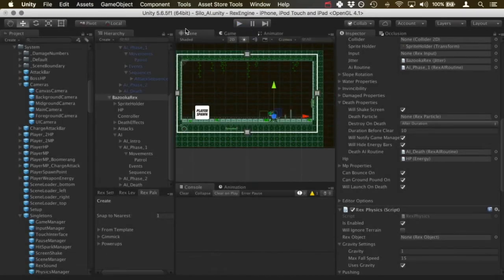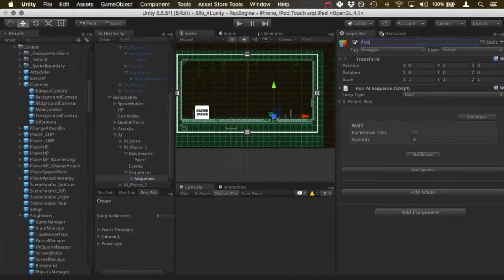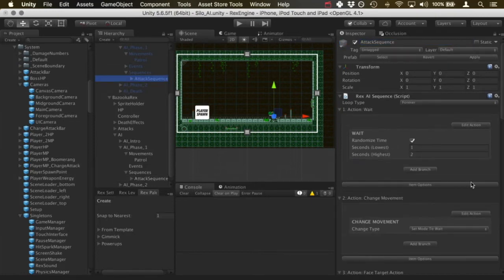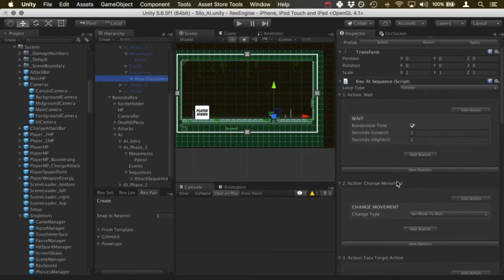He's just going to keep doing that indefinitely right now. Let's give him some attacks. I'll click on AI phase one and under sequences I'm going to click 'add sequence' and add a new sequence — I'll call it 'attack sequence'. The first action by default is a wait action where he waits for zero seconds. I'm going to keep it as a wait action but set a randomized time so he waits anywhere between one and two seconds.